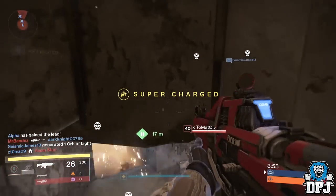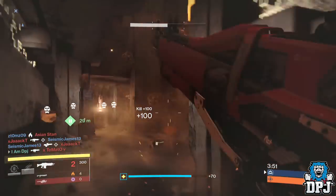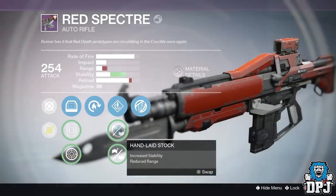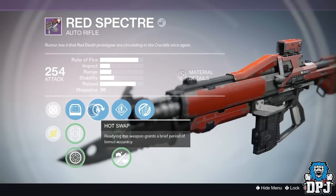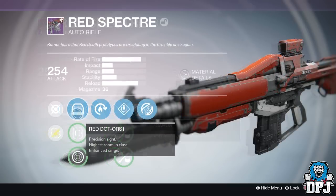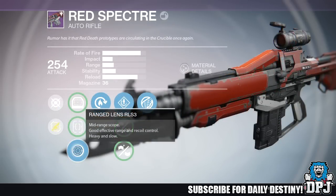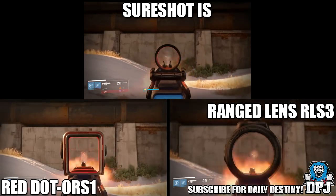The Red Spectra dropped with not-so-great perks, but to be honest I was just thankful to see that Hand Laid Stock stuck, because as you can see its stability is pretty damn bad. This being a weapon with a higher rate of fire, it needs a stability perk. Mine also dropped with Hot Swap and Icarus — neither perk makes this weapon more potent. The three sights mine has are Red Dot ORS, Sure Shot IS, and Range Lens RLS3.